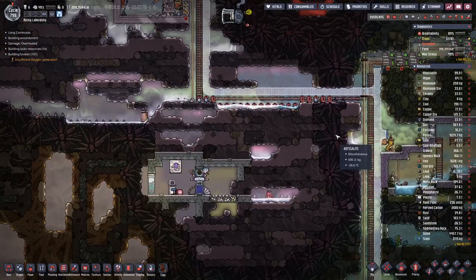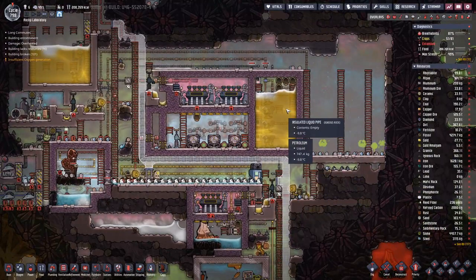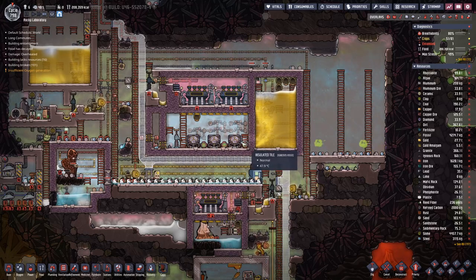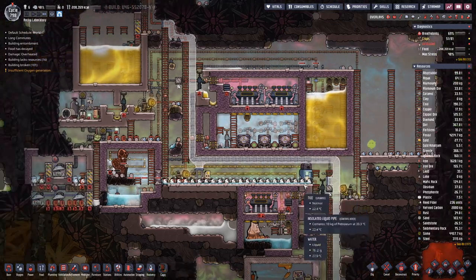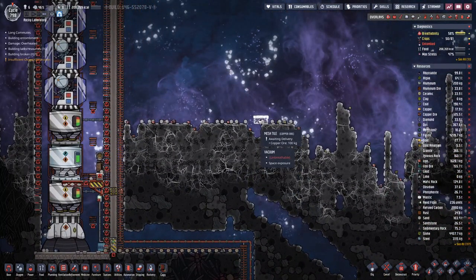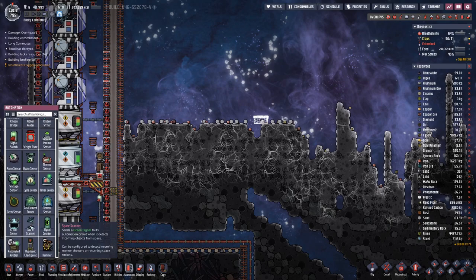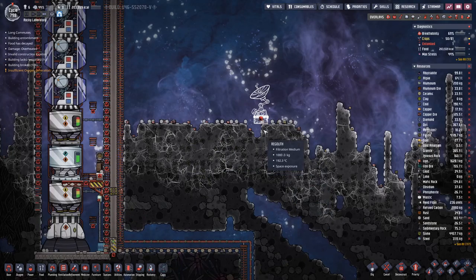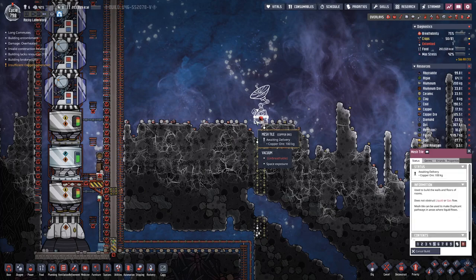What I also had to do in order to save a bit of power is turn these pumps off up here, meaning that the aquatuners, which use quite a bit of power, are not running. I did mark out the space where we want to have the first space scanner, so let's place that on here, and then basically 16 blocks below we can have the second one.